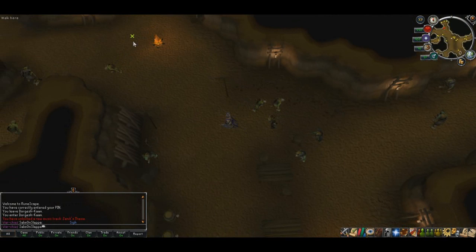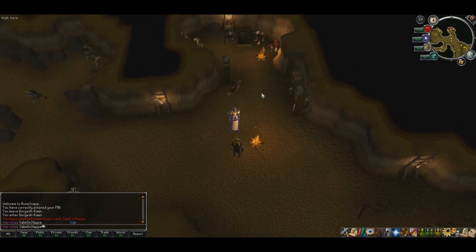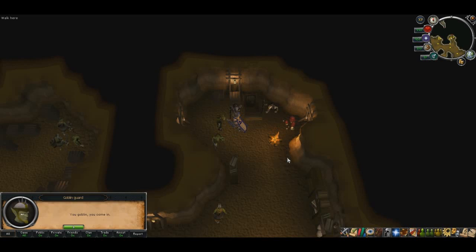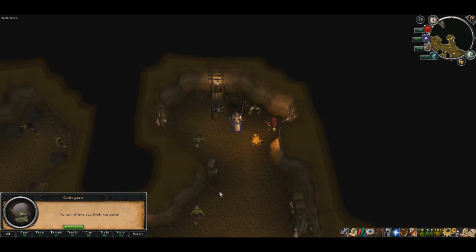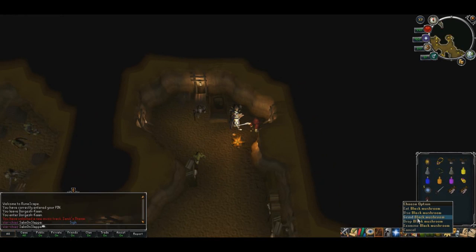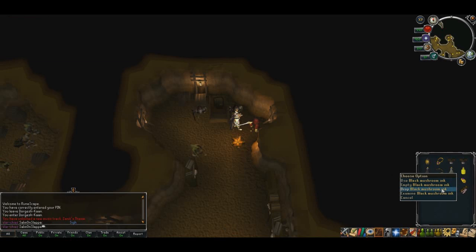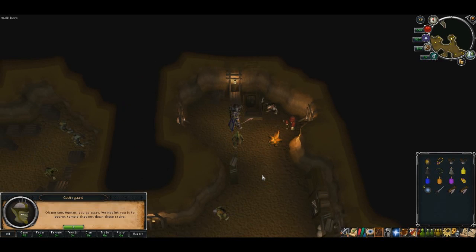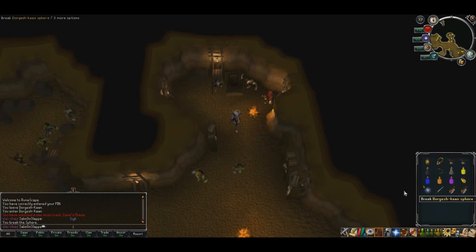Keep going towards the northwest, and eventually on the north side you'll see two goblins standing either side of a door or stairs. Try to climb down the stairs — they'll let Zanik straight on through, but tell you that you can't come in because you're a human. While you're here, pick the black mushroom right next to you, right-click it and grind. Your empty vial will be filled with black mushroom ink.